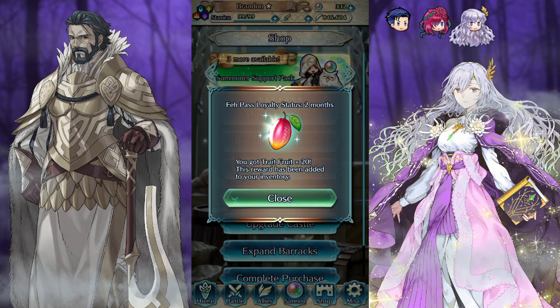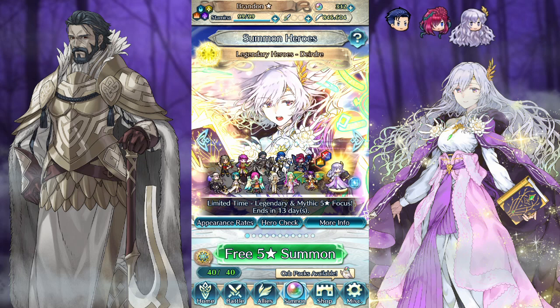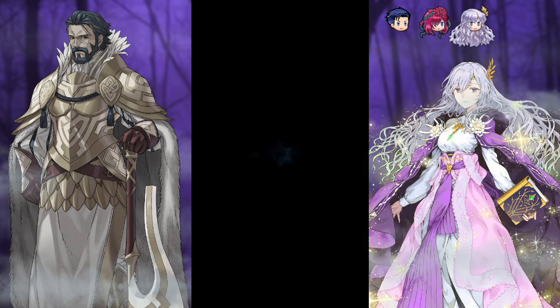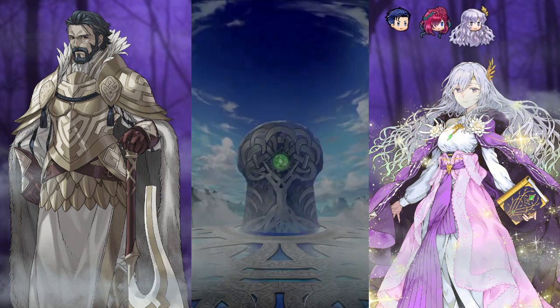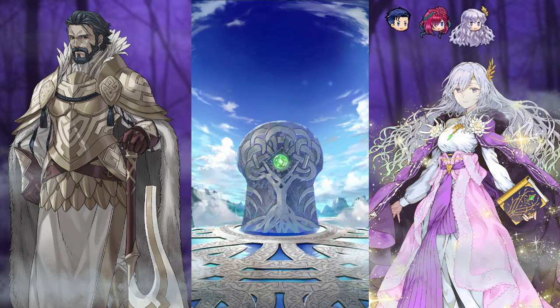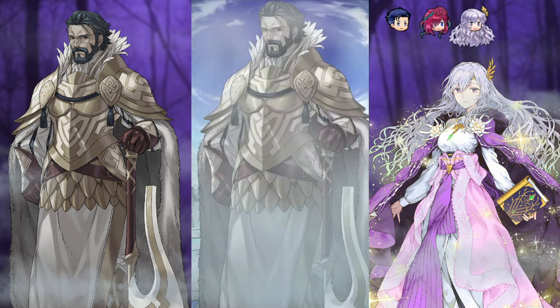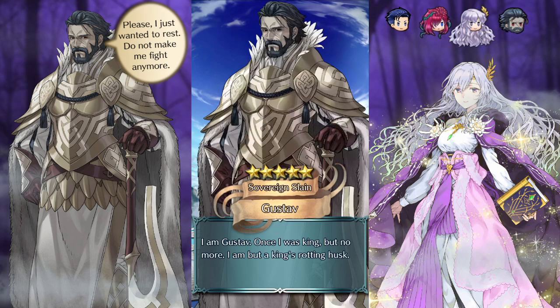I don't want to make this a frequent thing by any means. But having this legendary banner and the one next month for Byleth and Xander, both being ones that I want to spark on, makes it at least kind of worth it this time around. I definitely don't want this to become a constant thing where every time I need something I just spark it. Alright Gustav, get in here. By the time I'm done with you, you will weep with joy when I send you back to hell. You have no idea the intense training session I'm going to put you through to wring every last resource out of you before I give you to Geralt.